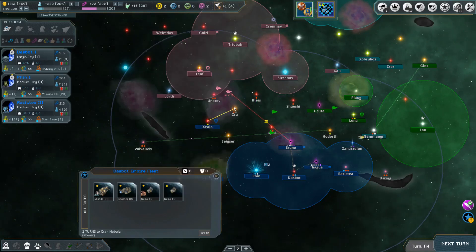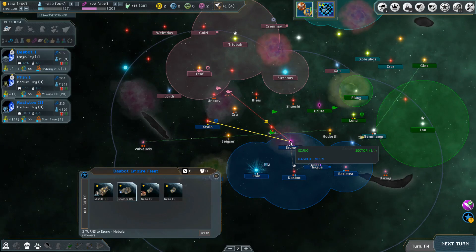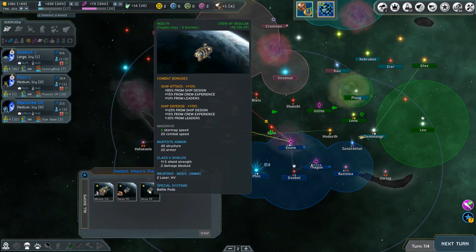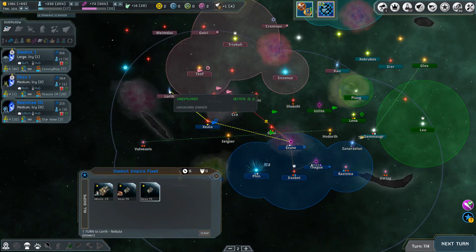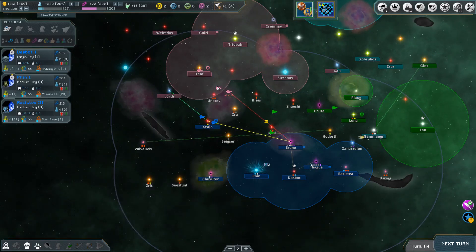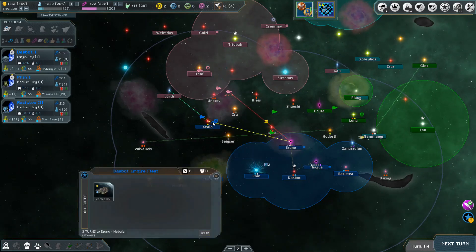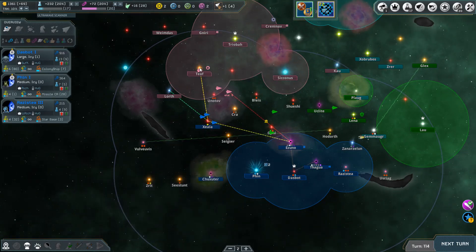I'll move one of the beamers back to take out this guy - he'll run away but we'll get there in three turns and just wait a couple. Let's move one of the frigates from the Ziela fleet over here. Then we've got these ships all going back - let's go cause some issues for their support ships. We've got the beamer and the missile ship in the other fleet. Let's go after these two destroyers.